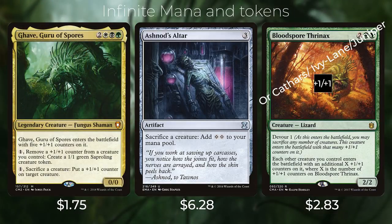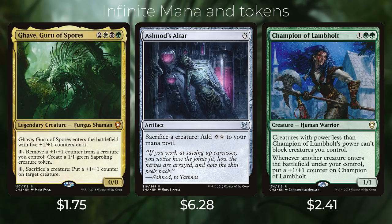Another combo creates infinite mana and tokens using Garruk, Ashnod's Altar, and Blood Spore Thrinax with a +1/+1 counter — or Cathars' Crusade, Ivy Lane Denizen, or Juniper Order Ranger. With all three permanents on the battlefield, pay one to remove a +1/+1 counter from Garruk to create a 1/1 Saproling; your +1/+1 counter producer makes it a 2/2. Remove that counter to make another Saproling; sacrifice the original 1/1 to Ashnod's Altar for two colorless mana. You net one mana each loop, generating infinite colorless mana and infinite Saproling tokens.